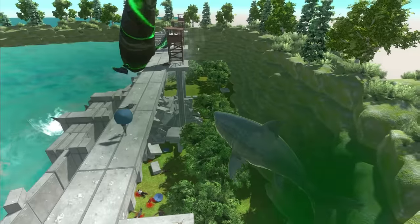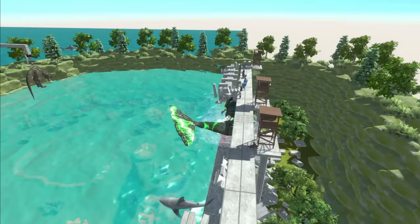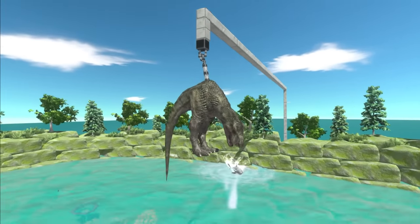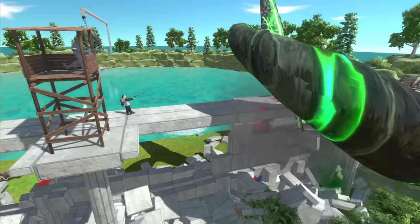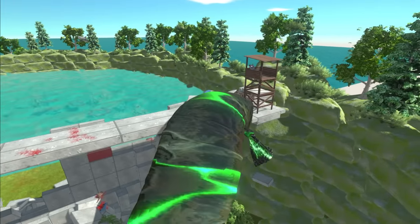Megalodon shark is going crazy right now, and so is Bloop by the looks of things. Civilian down. We need everybody to fight once again. I like how they're not even interested in the T-Rex right now — they're just going for the visitors. Maybe they're tired of the dinosaurs, they want something new.